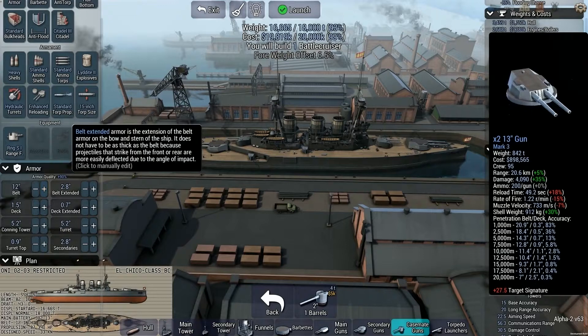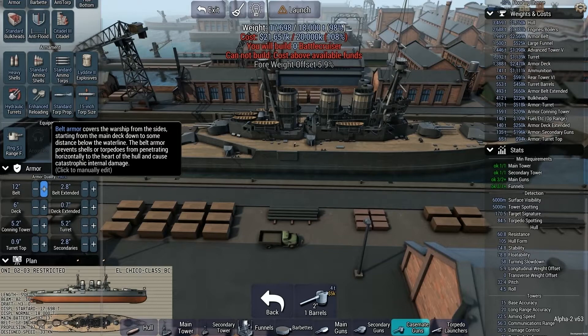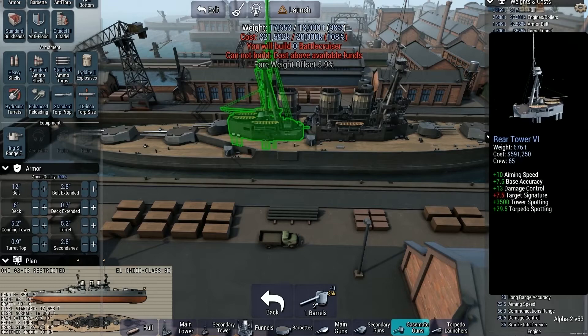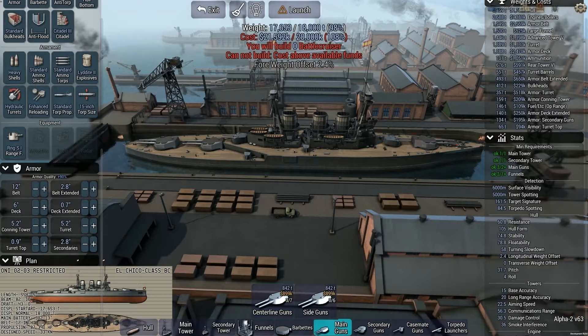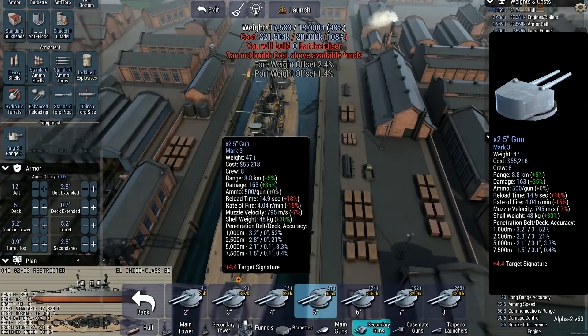Alright, armor. Let's go with 12 inches — oh my god, that used up almost all my money. That sucks. 6 inches of deck, 80% budget used. I need to start making my money back somewhere. 4 weight — it's heavy in the head, heavy up at the bow. It's a little better now, 2.4%. Still heavy in the head.